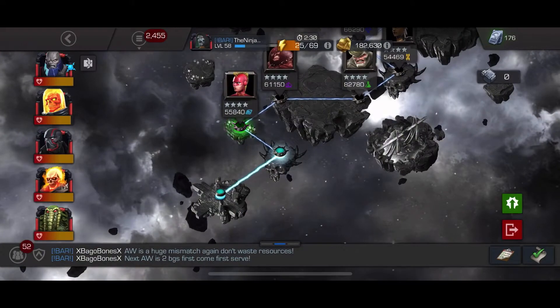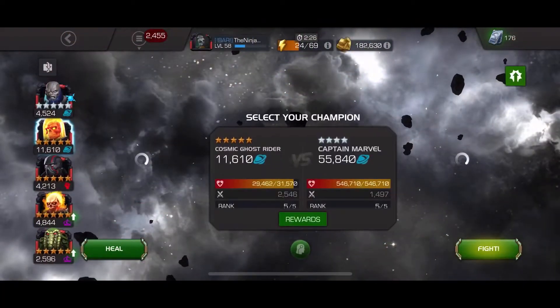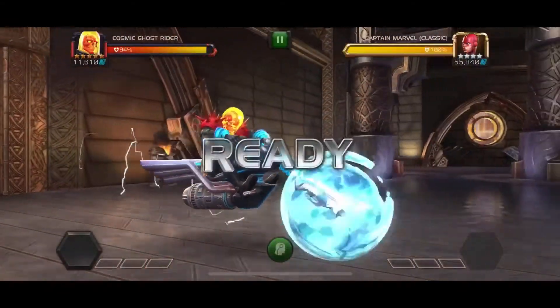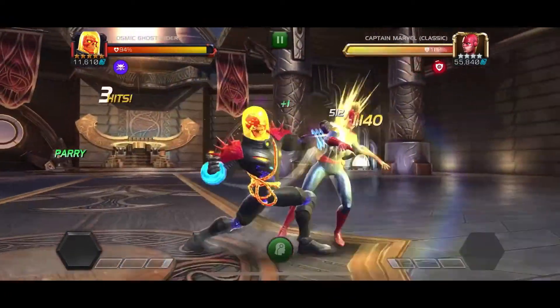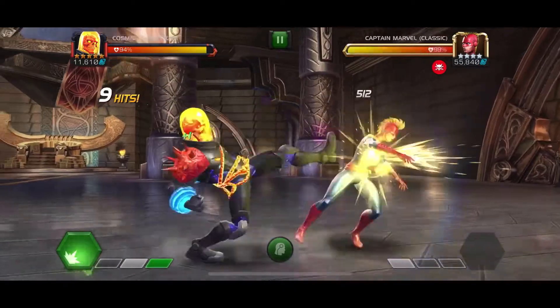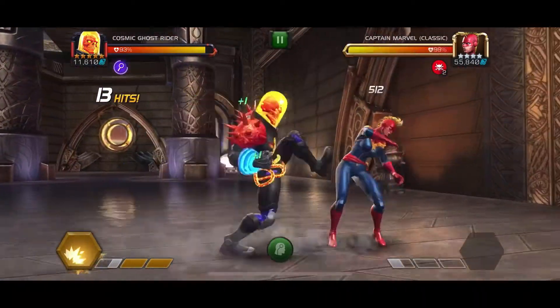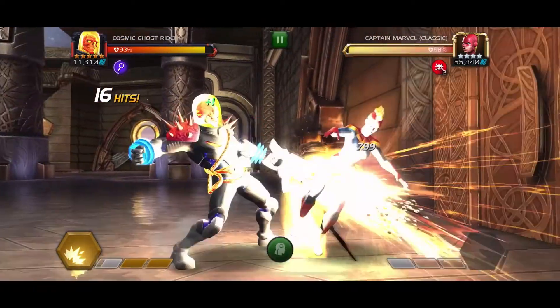Most fights you won't even have to do all this. That's why we're going into Act 6, where the bosses have about 300,000 health pools — but we're not going to take on the boss. The normal opponents have about 150,000. As you can see, I start off by ending with a light, and then I ended with a medium. Now I'm just going to keep ending in mediums for now.